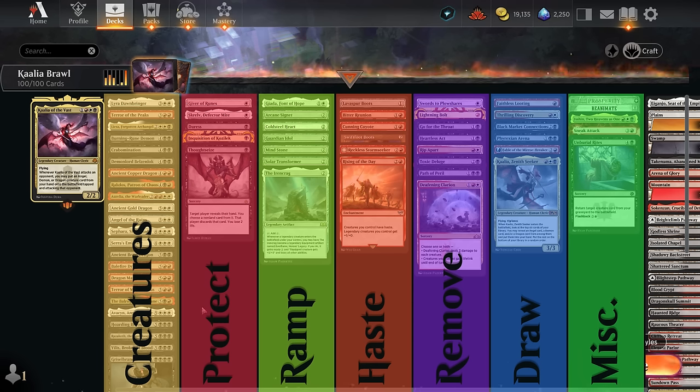We also have some ways to protect Kalia — whether that's a discard spell to take away an instant-speed removal spell from the opponent, or ways like Giver of Runes and Skralve that can keep protecting Kalia turn after turn. Then we've got some mana acceleration, mainly 2-mana ramp artifacts so we can try to play Kalia on turn three. And we've got ways of giving Kalia haste so we can immediately attack the turn we play her without waiting an extra turn and exposing it to removal unnecessarily.